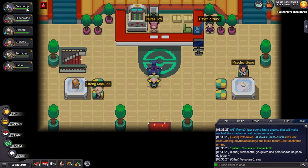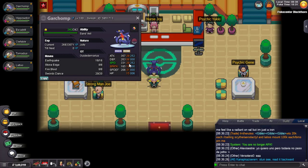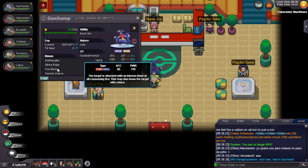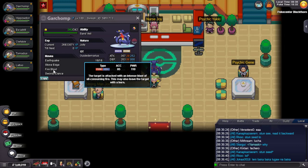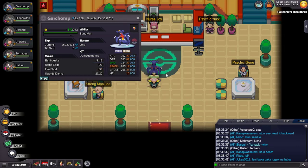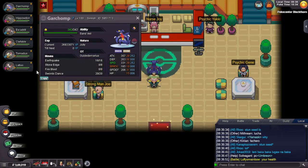Let's have a detailed look at the team. First is Garchomp, which is Jolly max speed max attack with Swords Dance, Earthquake, Stone Edge, and Fire Blast. Fire Blast is just for Skarmory because in sand it doesn't get one-shot even after SD, so Fire Blast twice or Stone Edge kills. Stone Edge and Earthquake also get boosted by Mega Garchomp's ability Sand Force, which is really great.